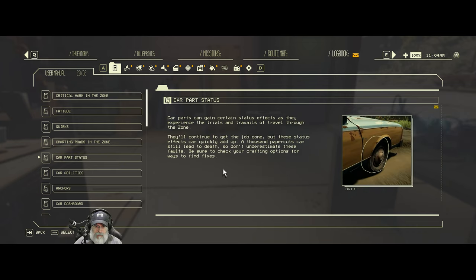Car parts status: car parts can gain certain status effects as they experience the trials of travel through the zone. They'll continue to get the job done, but these status effects can quickly add up - basically things like flaps or loose parts and that kind of thing.